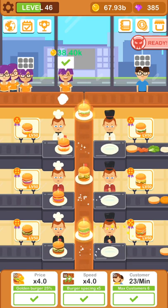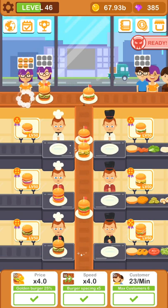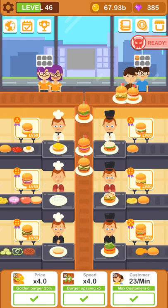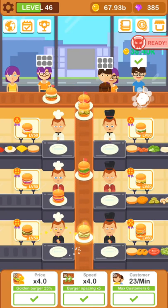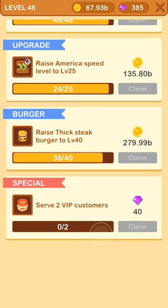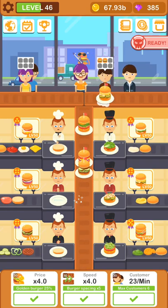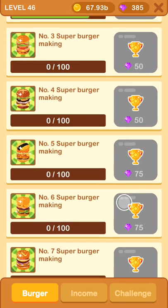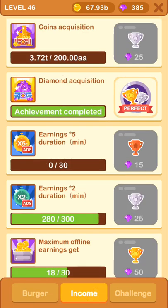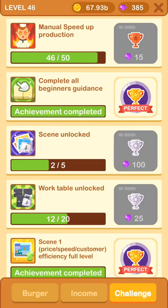So on the bottom corner you have different kinds of things to upgrade: the price, the speed, the speed line - how fast the burgers are going up - and how many customers you will have per minute in the game. In the top left corner you will have the maps. Over here you have different kinds of achievements where you will get gold and diamonds. Also here, another kind of achievements - when you unlock different kinds of levels you will also get diamonds. Over here you will have the income achievements, how much you earned and so on.